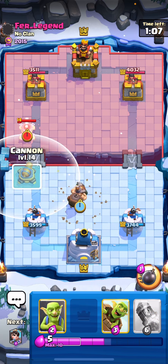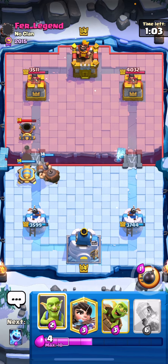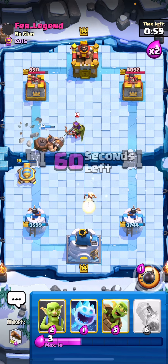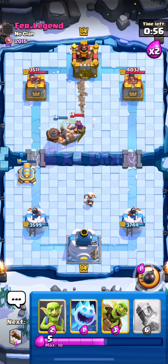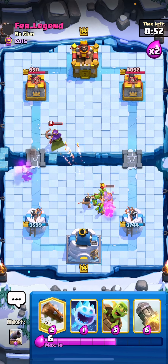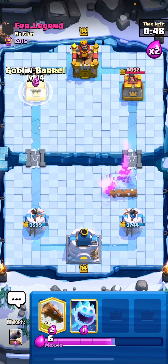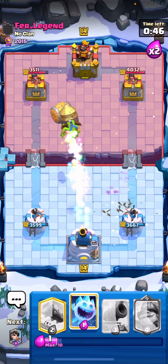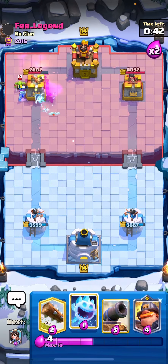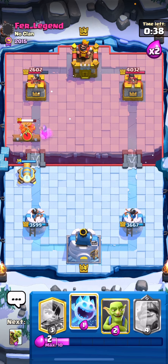I'm trying to save my Goblins at all times for the Miner, the Cannon for the Mortar, and Mighty Miner for the Arch Queen. I went for Mighty Miner because I thought he was going to play something in front of the Mortar, and Princess for the Arch Queen. Goblins to tank — we catch the Miner, very nice. I went for a Goblin Barrel into a Rocket because he just wasted his Log, and we score a lot of damage. Then a Log and Cannon.